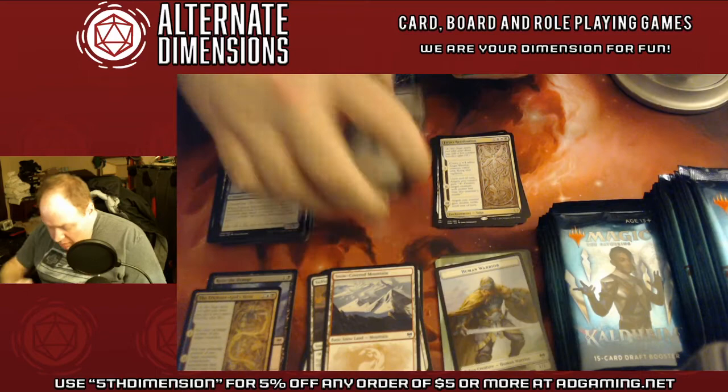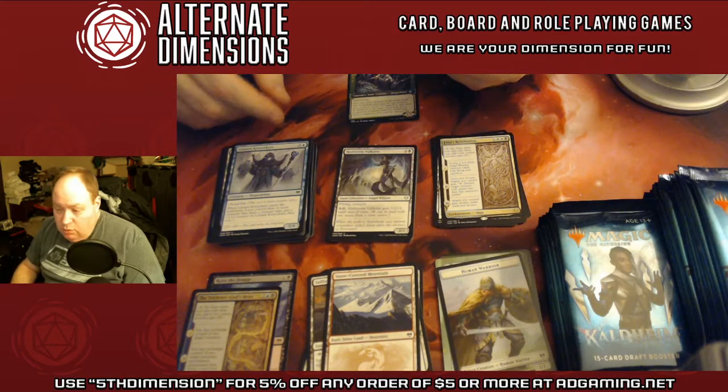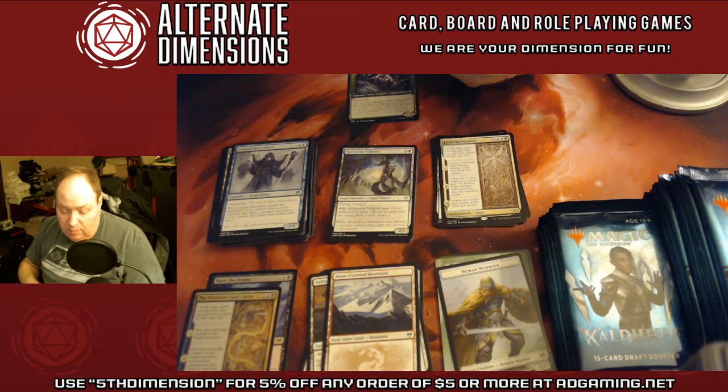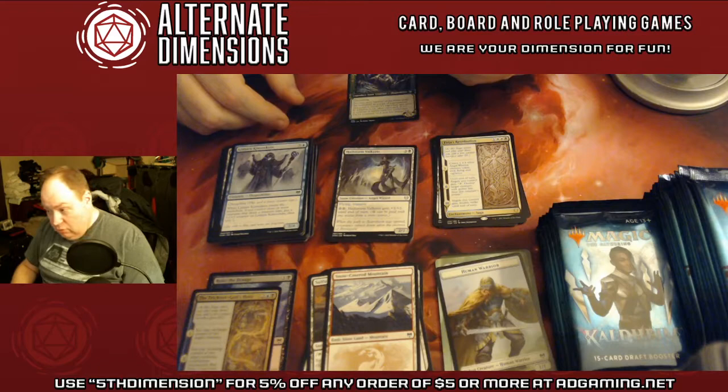Snow is a cost. If you've never dealt with snow as a cost before, basically it means any mana produced by a snow card produces snow mana. So if a card produces one green and it's a snow card — let's say it's a Snow Forest — it produces one green, which can be used to pay for one green or one snow.